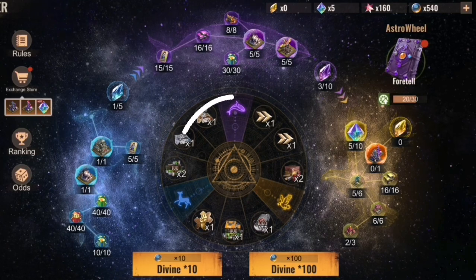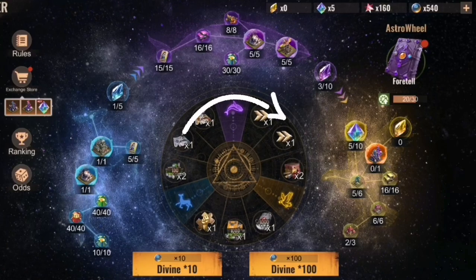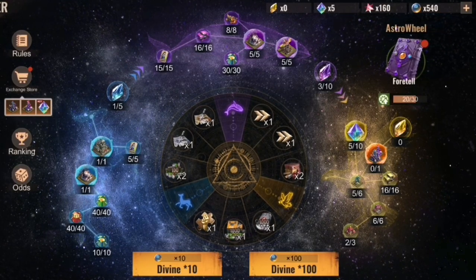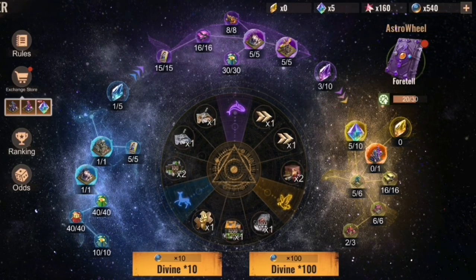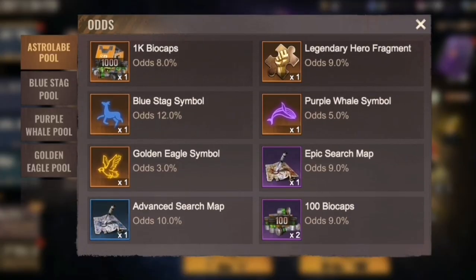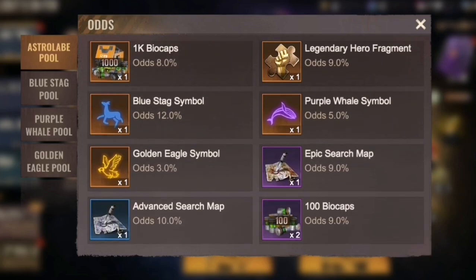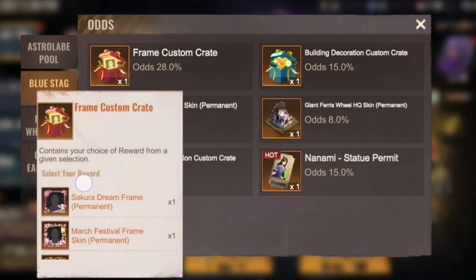Blue is kind of useful, purple is special — for example, you can get Nanami licenses or a skin. By participating in this you can get a massive amount of HQ skins. The odds, for example, show 5%, 12%, 3% for the big reward parts. The blue part gives you a frame custom crate or a decoration part.